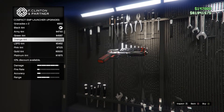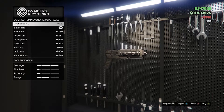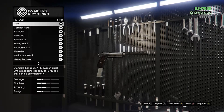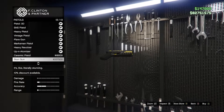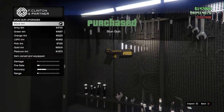Moving on to the Coil Stun Gun — it's just a stun gun. There aren't going to be very many customization features. If you're not familiar with the stun gun, all it does is tase people. You can buy the tasers when you buy this gun, and there's no specialty camo for this one either.